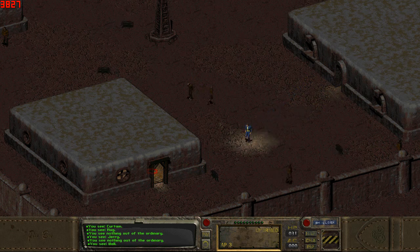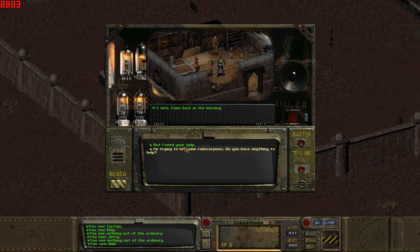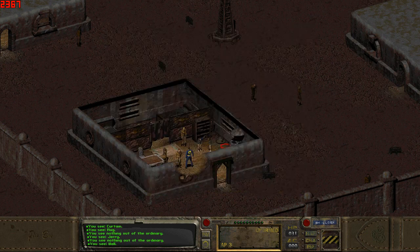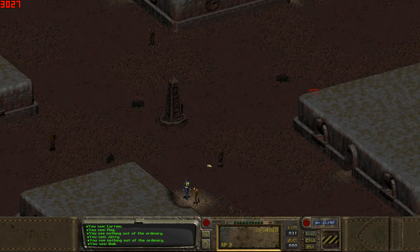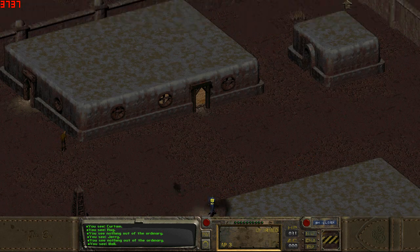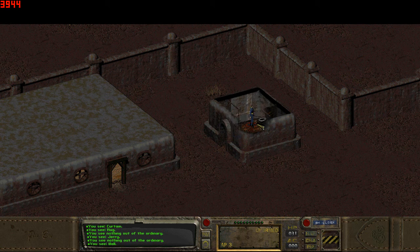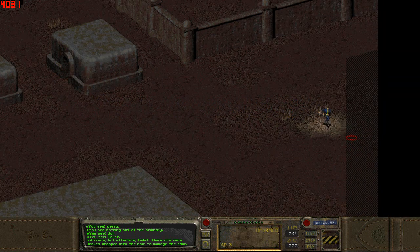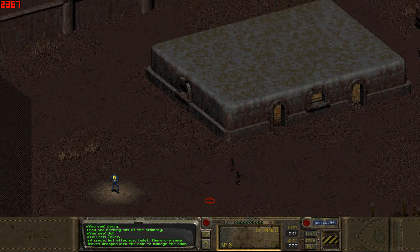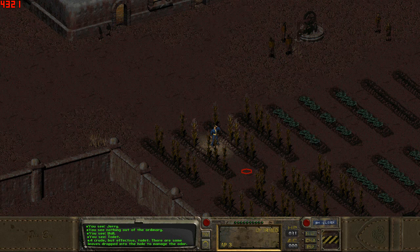The doctor wants a sample of the rad scorpion poison. He's a doctor, not a warrior — nice little Voyager reference there. Now I love that Fallout is one of the few games that actually has toilets. It's one of those bare necessities. They don't need to have a direct in-game purpose, but it just helps with the immersion.